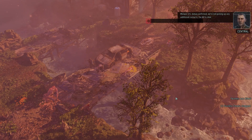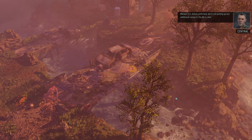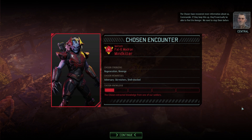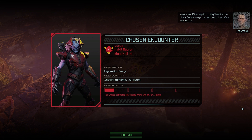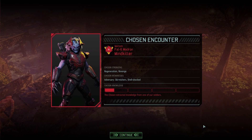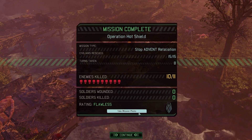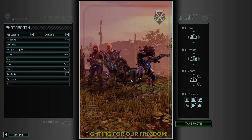Menace 1-5, status confirmed. We're not picking up any additional contacts — the AO is clear. Mission accomplished. The Chosen have recovered more information about us, Commander. If they keep this up, they'll eventually be able to find the Avenger. We need to stop them before that happens. Yeah, we'll call this a Pyrrhic victory at best. It says flawless, but I don't know that I really accept that.